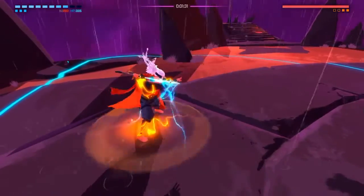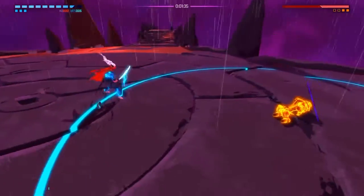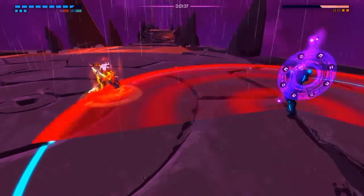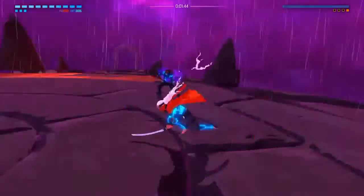Now he's on the edge, so you're going to just hit him, get damage boost, parry, full combo. Wait for the wave — there you go. Wait for the wave, do the purple, then that's when you can attack.